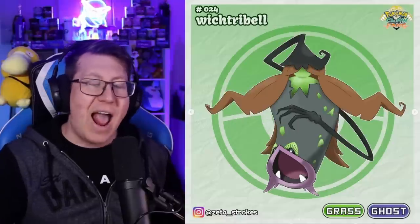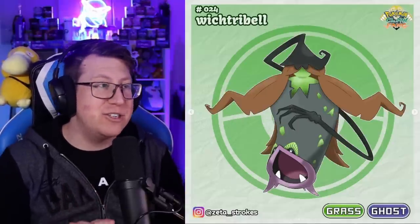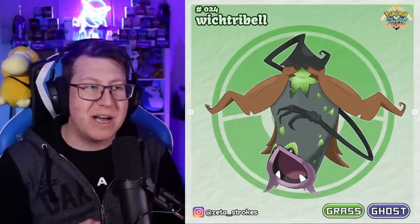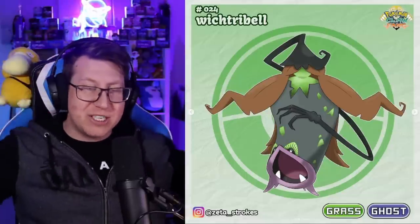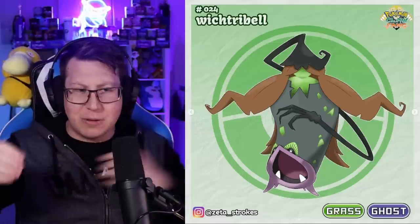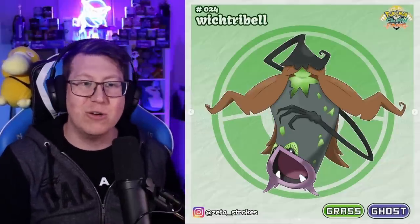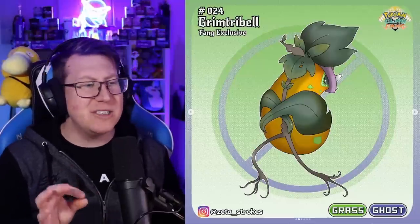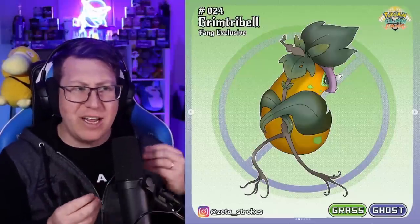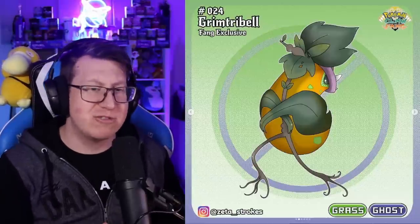The cool thing about Feral Weepinbell is that it has a split evolution. The first is Wick Tree Bell, which looks like a witch — there's a witch's hat on top and witch's hair coming out, plus a long spindly claw arm. The second is Grim Tree Bell, which has almost like a really thin body, with vines at the front making a body like it's running away. The name Grim Tree Bell definitely sounds very spooky.